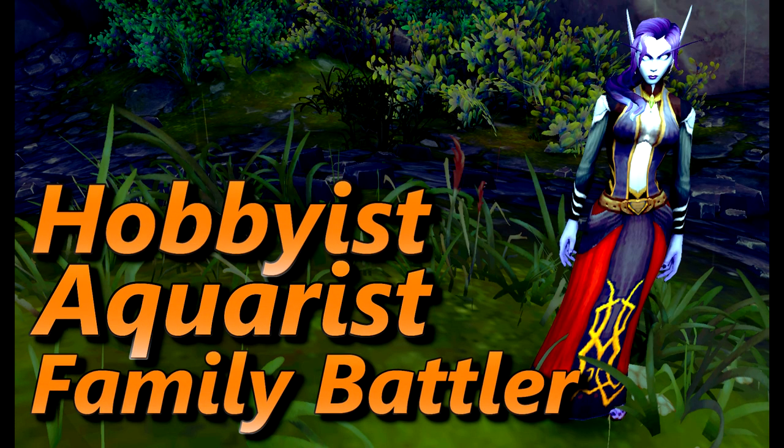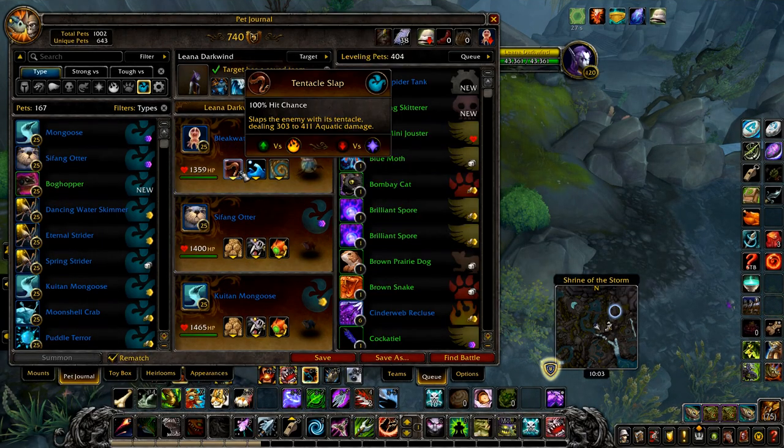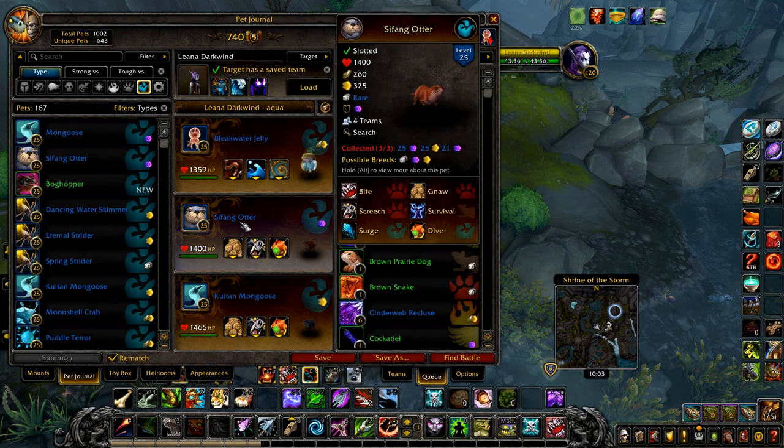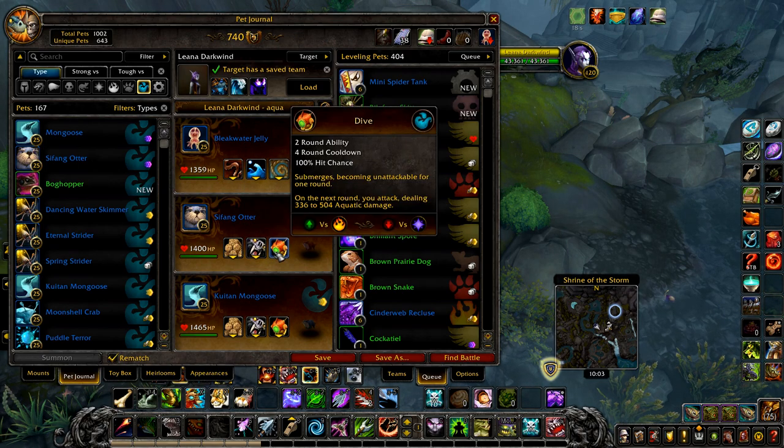First up is Hobbyist Aquarist. Your first pet is a Bleak Water Jelly or similar pet with Tentacle Slap, Tidal Wave, and Squeeze. Then two otters or similar pets, each with Gnaw, Screech, and Dive.